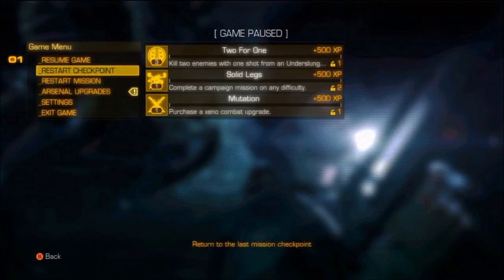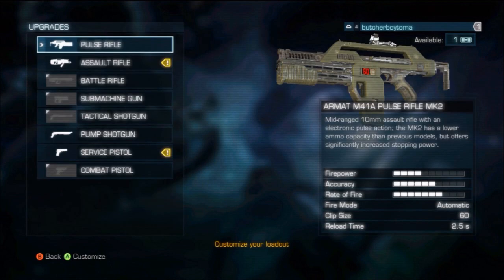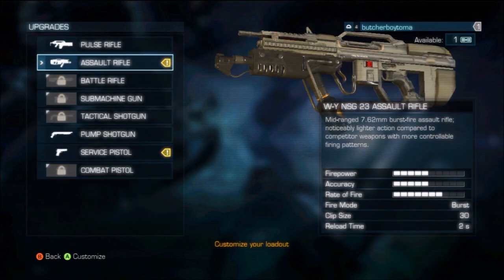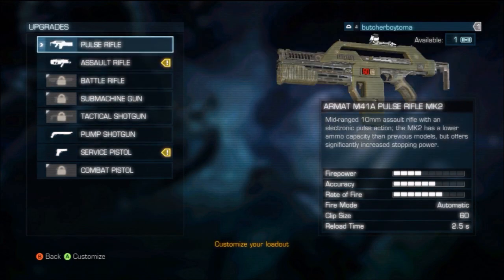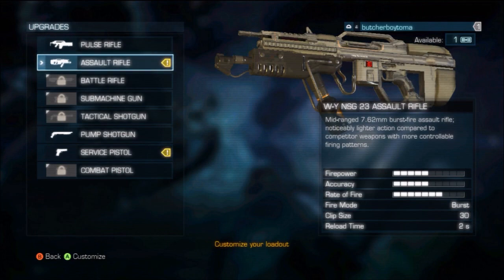Hey guys, it's your boy Tom here. Gun customisation, weapon customisation, character customisation — in the game it's all on the fly. When you run through the game you can just pause it, go into the customisation, customise your loadout, customise your guns, improve everything, and then you can pick that customisation and that loadout on the spot. You don't have to muck about going into save points and stuff like that.